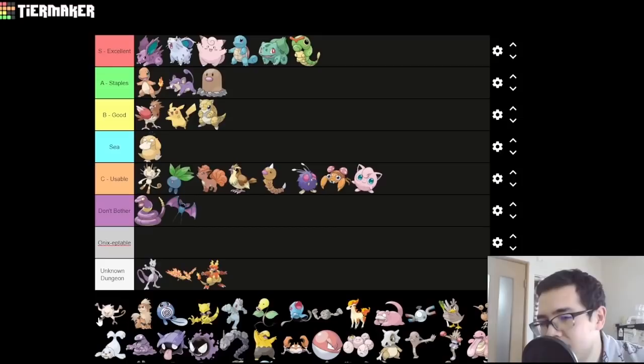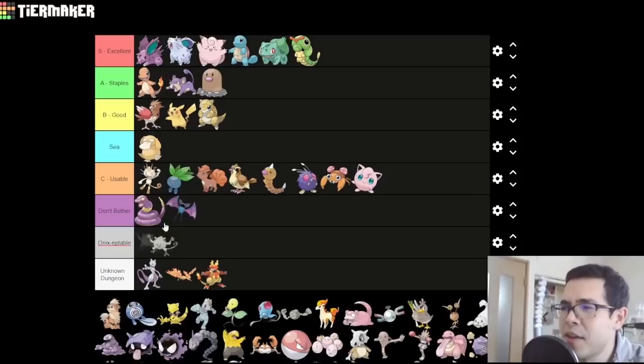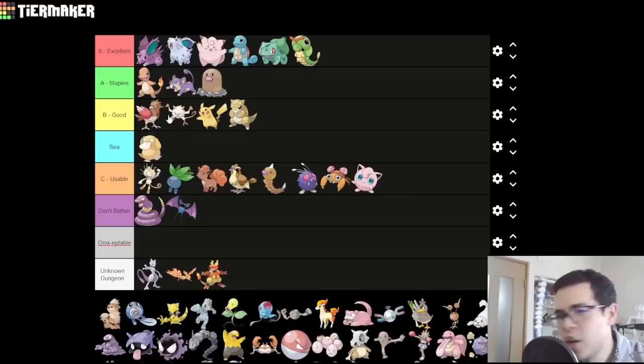Mankey — probably the best fighting type in the game. Fighting overall isn't that great because there are so many Poison types you're not very effective against. I think I'll put it in high B. It is decently fast, you can Karate Chop things, Low Kick heavy things, and eventually you get Cross Chop, which does a lot of damage if you actually manage to hit — 80% accuracy is unfortunate. Importantly, if you pick Charmander, Mankey is actually A-tier: it's your best way past Brock, it resists Rock Tomb, and you can Low Kick Onix for massive damage.